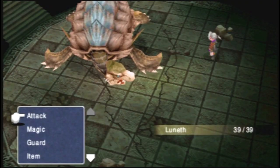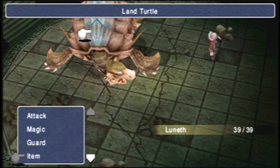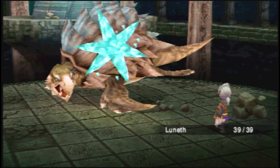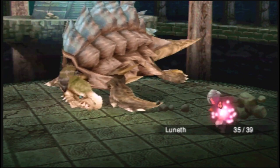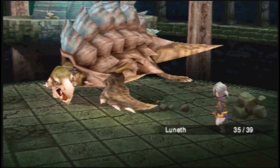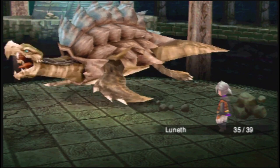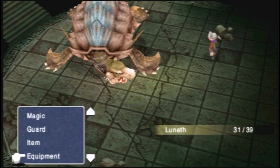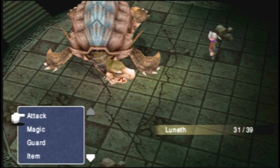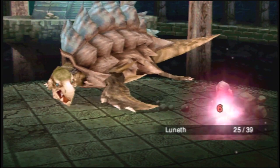Our first boss encounter - you can tell by the music - is with the Land Turtle. To start, we want to have our shield on as well as our weapon, then use our Antarctic Winds attack items. This will use an ice spell on the Land Turtle, which it is weak to. We take about four damage because we have the shield equipped. Once we use both of our Antarctic Winds, we're going to switch to dual wielding weapons by unequipping the shield and swapping it for a knife, so we do more physical damage. I don't want dual equip on initially because I'll take more damage while using my attack items.